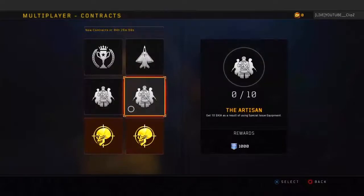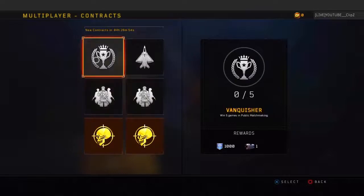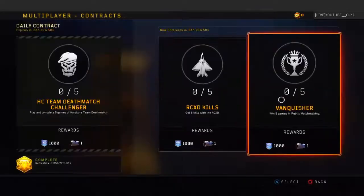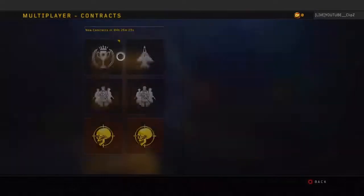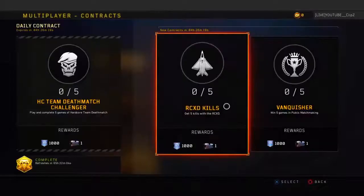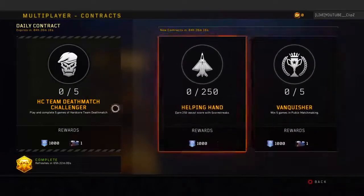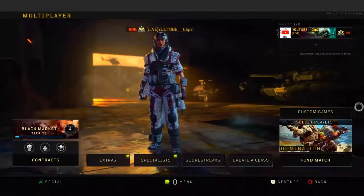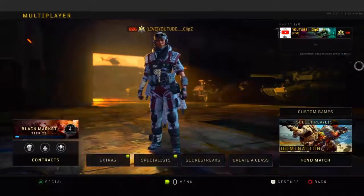For example, I'll probably pick the Vanquisher — just win five games in a public match. This one is so easy and you get a supply drop from it. Then you can also pick the assist one with streaks — that one is easy too. You can do two contracts at once, which is pretty cool. That's literally how to get all the DLC weapons for absolutely free without spending any money.